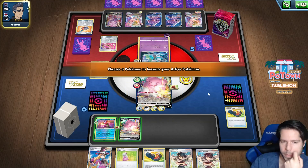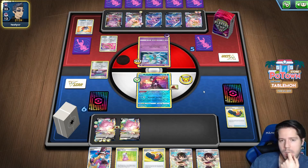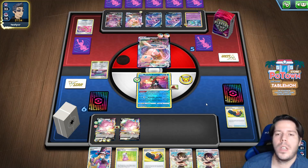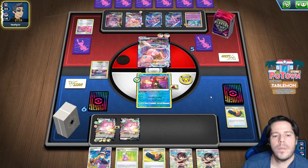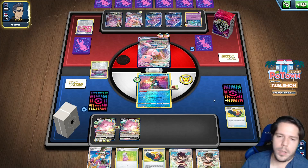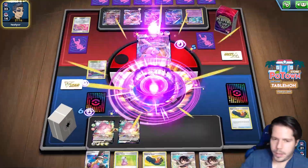Escape rope - you can have the Greninja. Now we have to go through two Blissies. Not ideal, but it is what it is. Get a full HP please next turn. No energies in the discard pile - that's unfortunate.